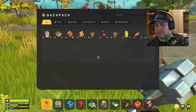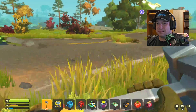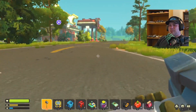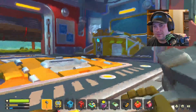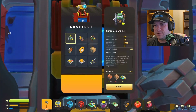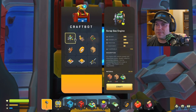B is backpack — are you kidding me? I and B do the same thing — that's goofy. I might have to phone a friend on this one. I don't know what to do. So I'm at the mechanic station — what do I do? Use. Craft bot. Oh, this is a craft bot. Scrap seat. Scrap driver's seat. Scrap gas engine.